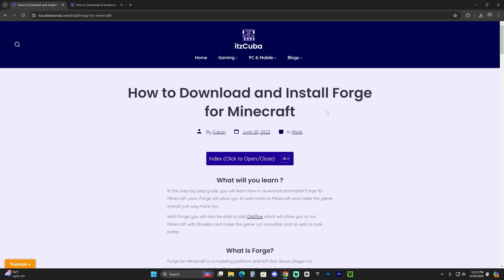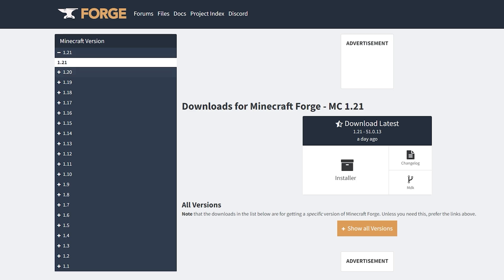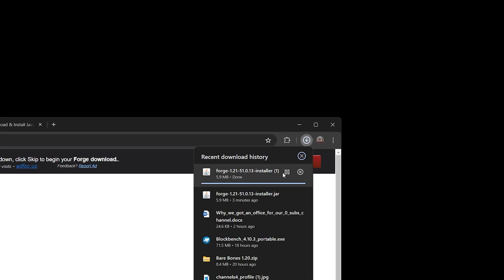If you decide to create a Forge server, go ahead and click on the second link in the description. Scroll down to step one and click Download Forge, which will bring you to the Forge page where you select 1.21 and click Installer. That will bring you to a page where after 5 seconds a Skip button will appear on the top right. Make sure 5 seconds has passed — don't click anything else — just click Skip on the top right, and that will begin downloading the Forge installer.